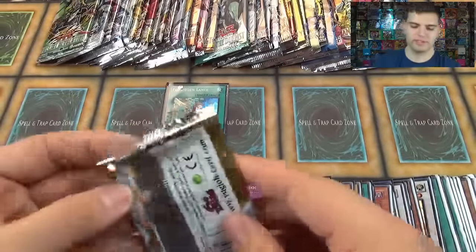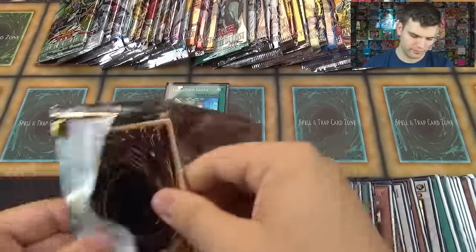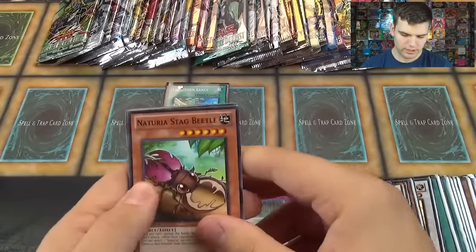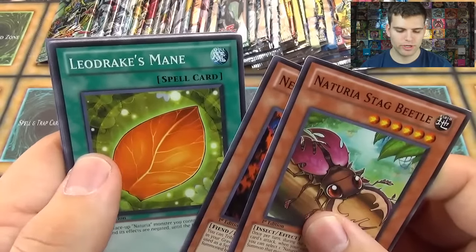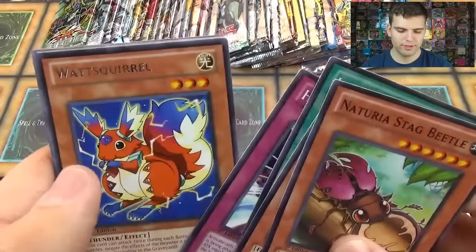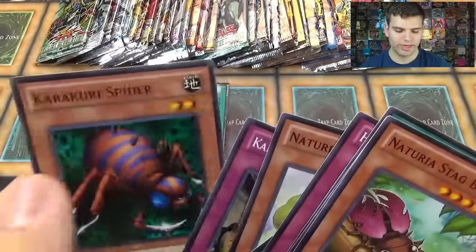Star Strike Blast. Here we go. Let's see if we can get at least seven foils this time. Naturia's Stag Beetle, Nepro Linker, Leo Drake's Mane, Half Counter, Watts Squirrel, Medallion of the Ice Barrier, Karkuri Trick House, Karkuri Spider.